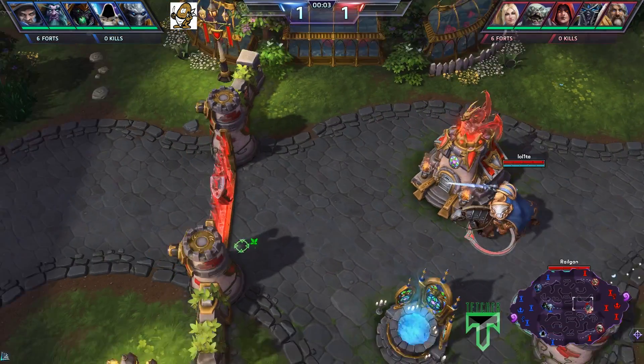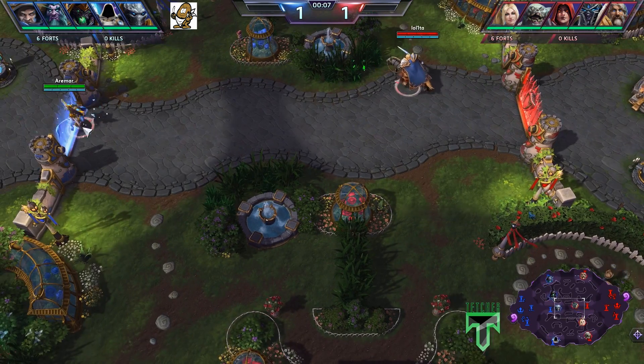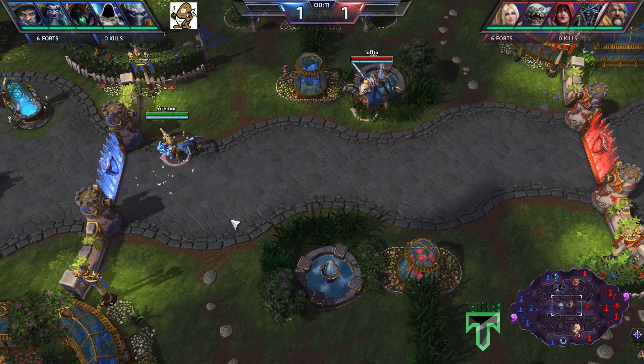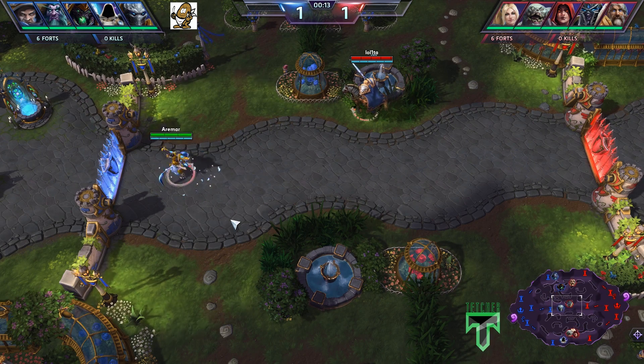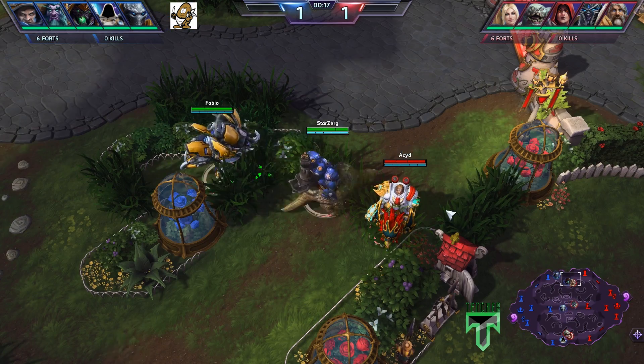We're already in game. This is kind of what defines heroes - fast brawling, that's how it works. Just so you know, you can press Z and Shift-Z to zoom out very fast so you can catch more of the action. That's the most important part.